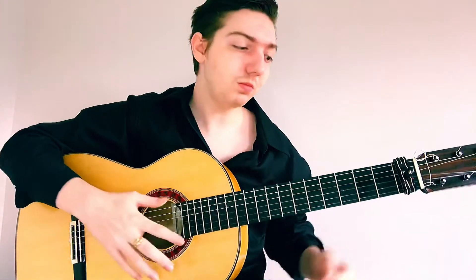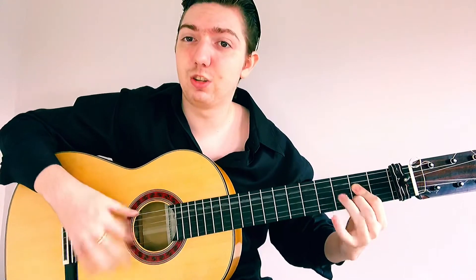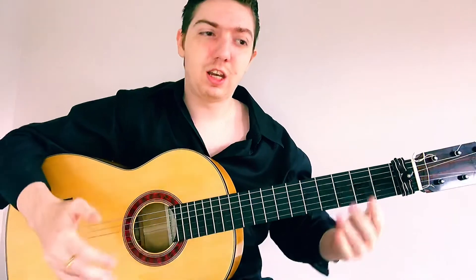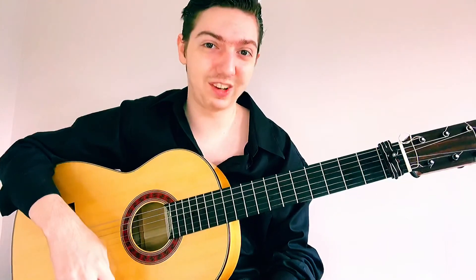So what you can do now is combine both of the compases that we've done. You can have the first one: 1 and 2 and 3 and a 4 and a 5, and the second one: 1 and 2 and 3 and a 4 and a 5. And now we have a really basic but also really effective Siguiriyas that you can add to your repertoire of flamenco palos. That's all for this video — I hope you enjoyed learning Siguiriyas. In the next few videos we will be wrapping up the Introducing Flamenco series. Be sure to like, comment, and subscribe below to help support the channel. I'll see you in the next class — hasta luego.